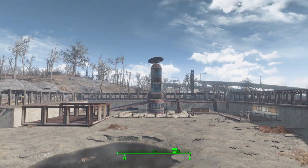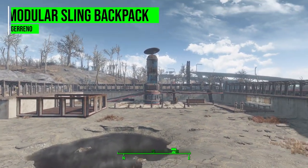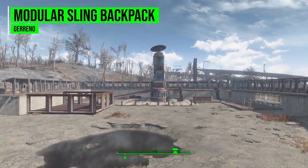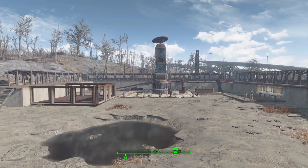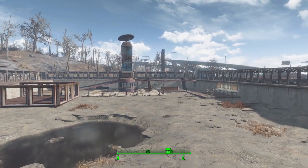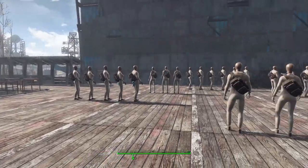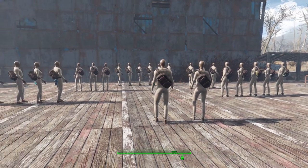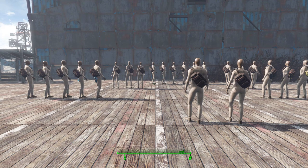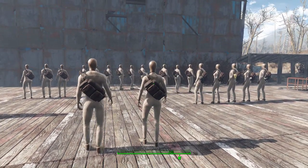Hello everyone and welcome back to my Fallout 4 mod spotlight series. Today we're looking at the Modular Sling Backpack mod made by user Garan Zero. What this piece of work adds into the game is not just one but two lovely new sling backpacks with quite a lot of modular options, as you can see from all the mannequins behind me. You can change up the aesthetics on these bags to get them looking how you'd like.